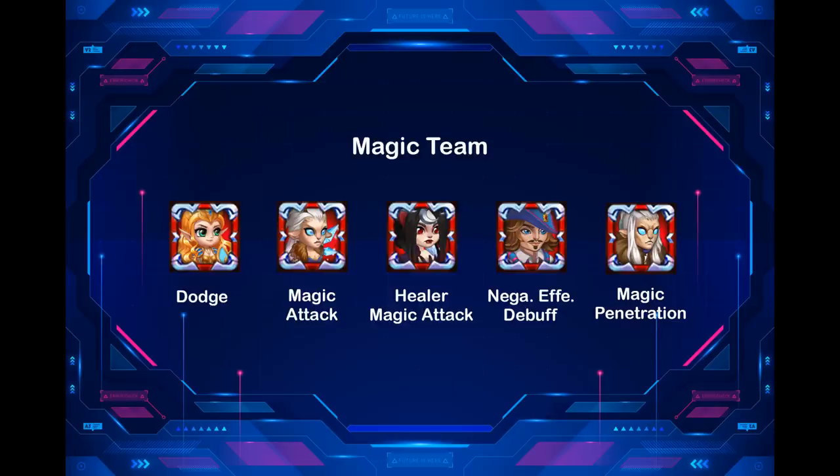Aurora protects the team with dodge. Krista is a damage dealer with a first artifact that gives magic attack. Celeste heals and adds magic attack with her first artifact. Sebastian in this case is used to debuff negative effects. Lars is a damage dealer with a magic penetration first artifact. So the team combination based on artifacts is: dodge, magic attack, magic attack, and magic penetration.